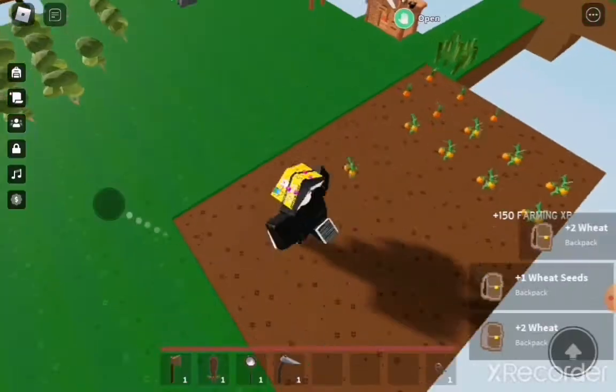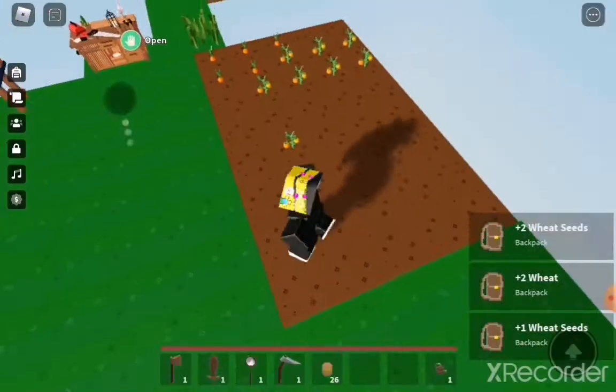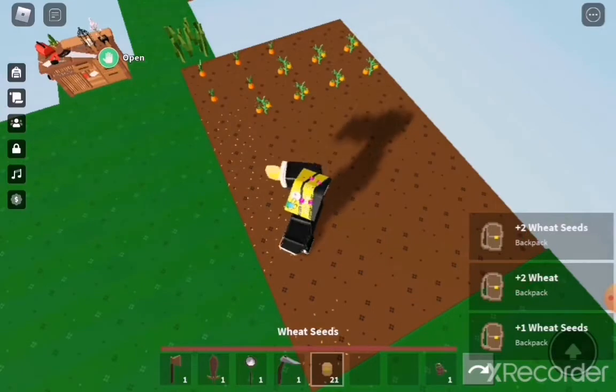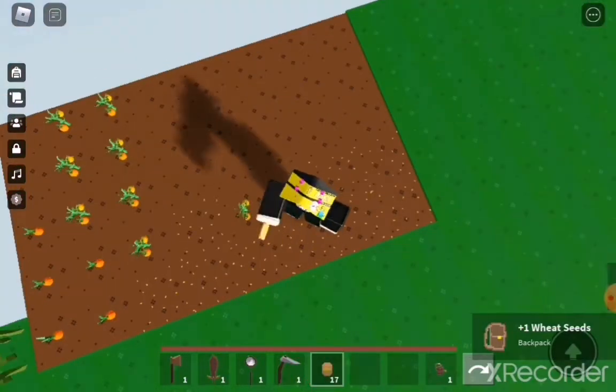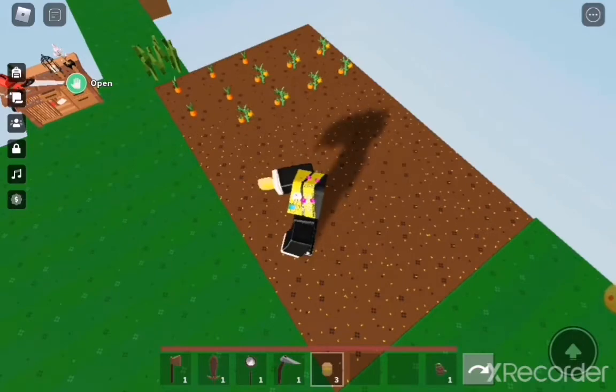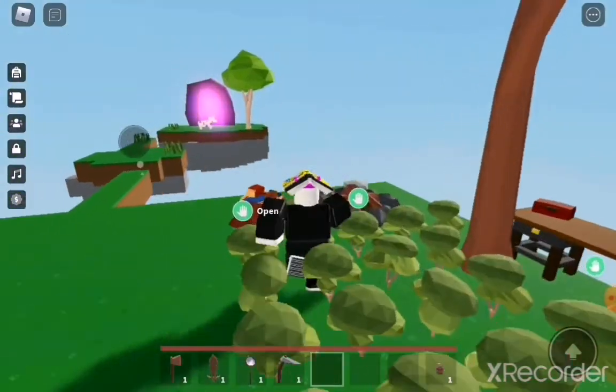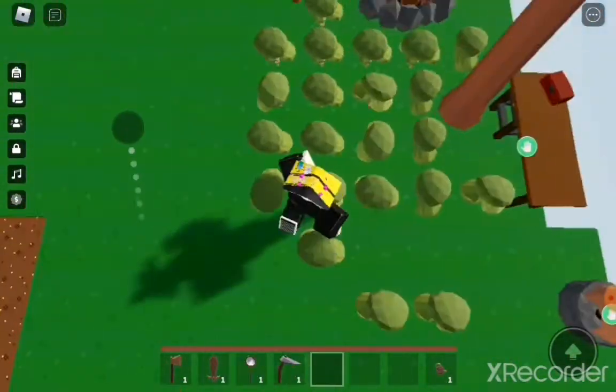My cousin is here. But yeah, we're gonna be playing some island. Oh my god, I missed two slots out there. So that's good. This is simple island.